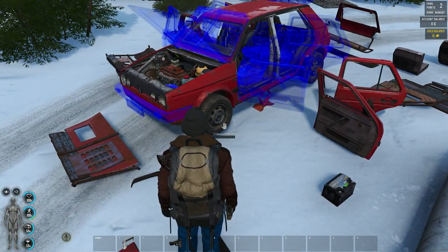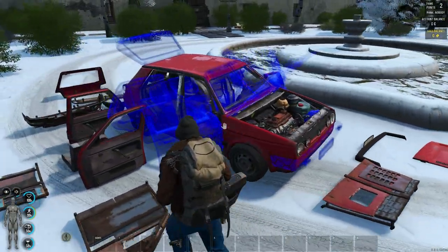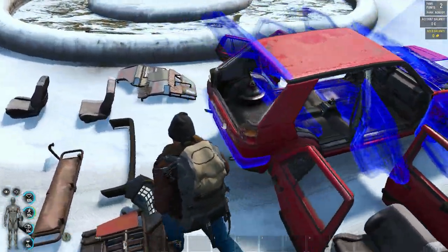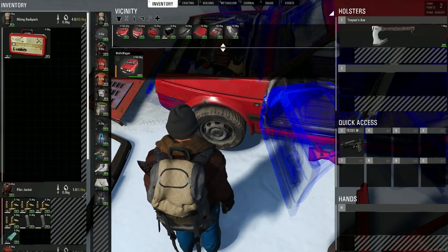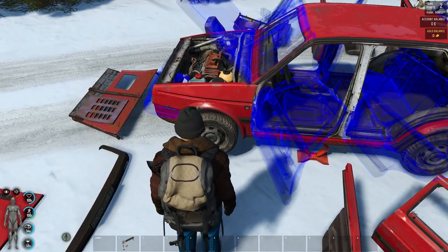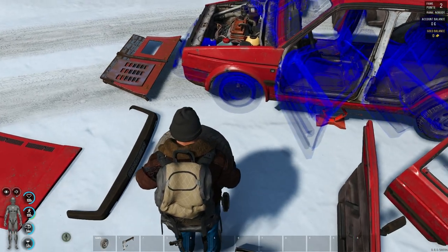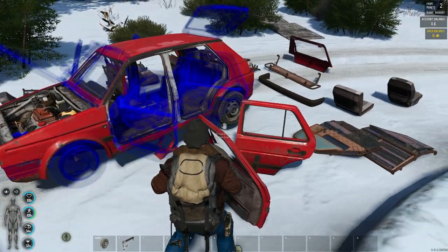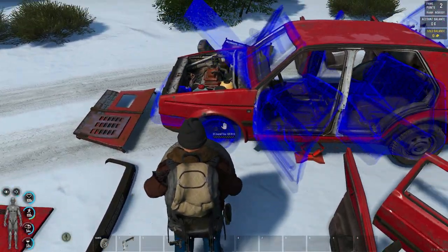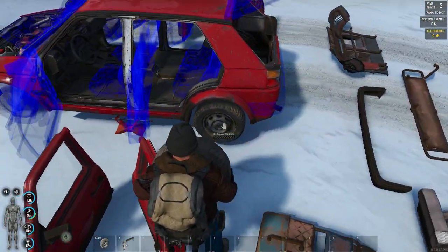Got us a car jack. Pretty much anywhere on the car, you just select it and choose 'service vehicle on car jack.' Not only does it lift the car up, but it highlights all the components on the car that are interactable or modular. We still have points in our tool, so we're going to take this wheel off. Notice this wheel is just 'wheel' — so we could put this tire anywhere. The tire is not specific like the doors or the seats or the armor.